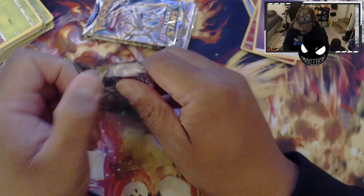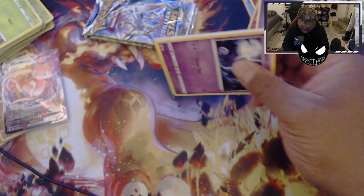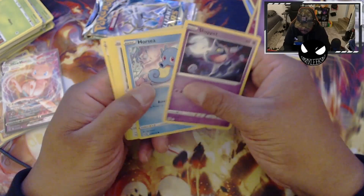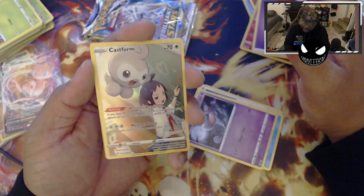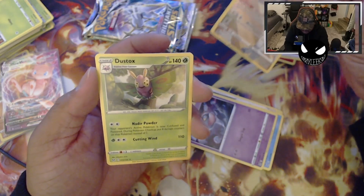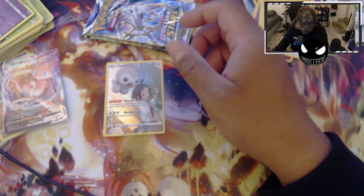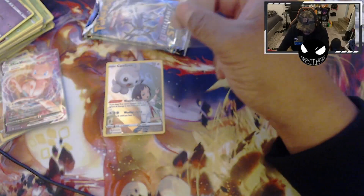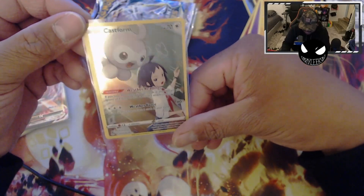Last pack of Lost Origins — hopefully something cool. White code card. We're gonna blaze through it. A Castform Trainer Gallery — that's cool man, I've never seen this card. What the — that's pretty cool, pretty dope. I mean it's kind of basic, but Castform — I'm not too sure if he's the teacher or he's being taught how to control the seasons or the skies. Interesting.